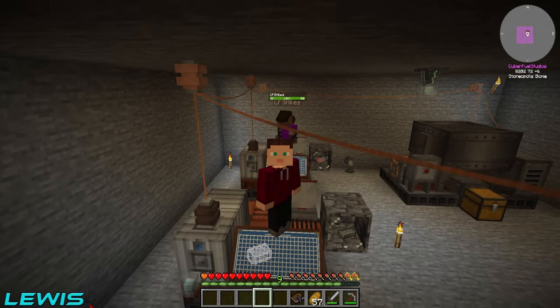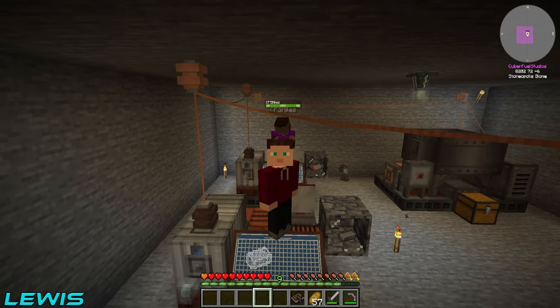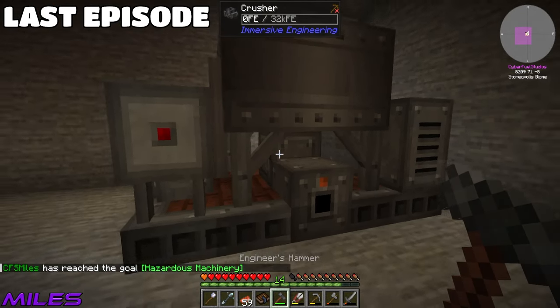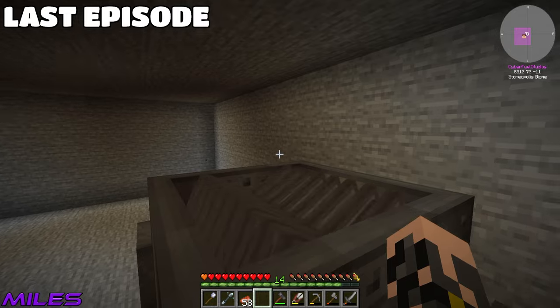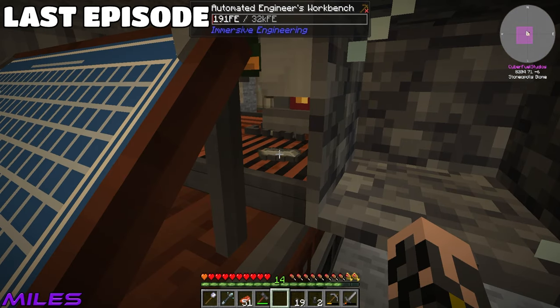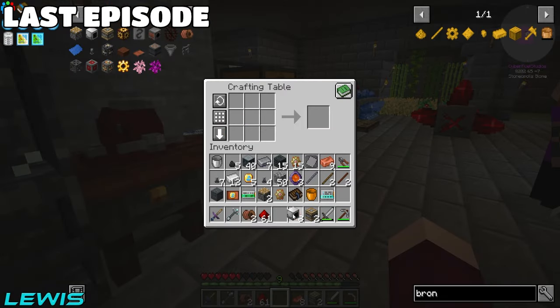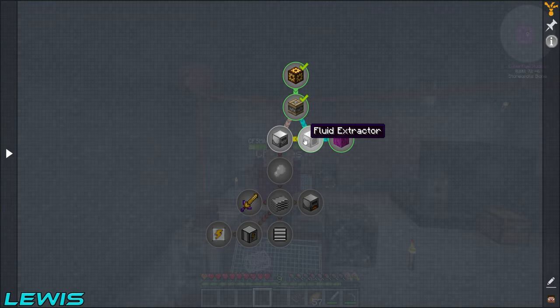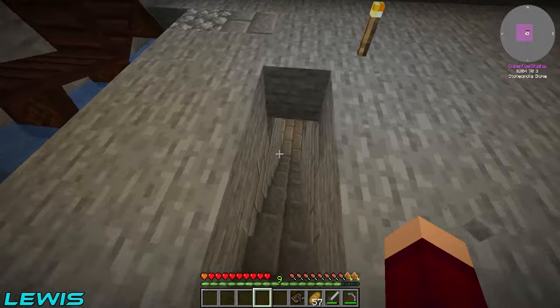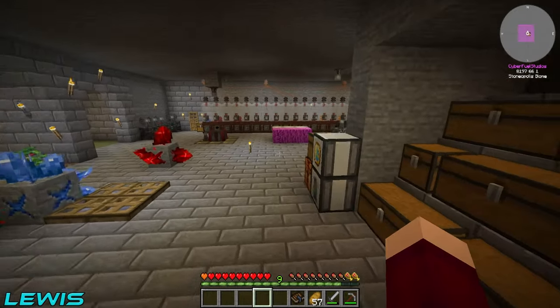Hello everyone and welcome back to Stoneopolis. In the last episode we built ourselves a crusher so that we could crush down our gold. We then set up automation of lappy stone alloy and void iron, and finally we left off entering into the latex questline, building ourselves a fluid extractor and getting ourselves some latex.